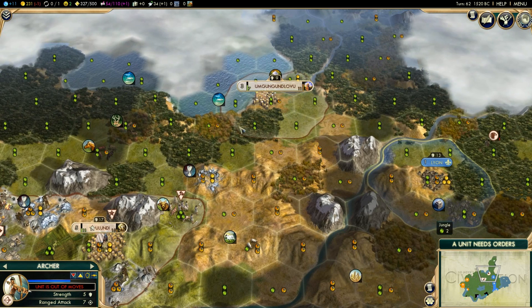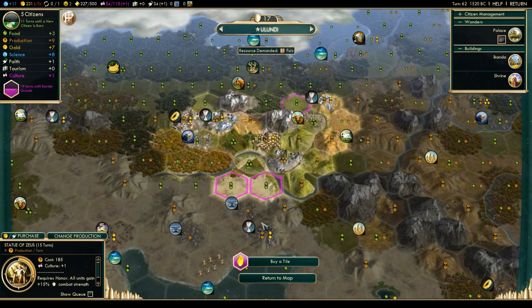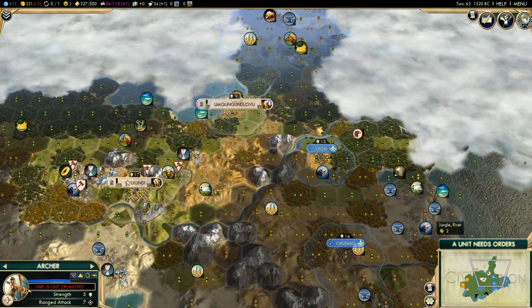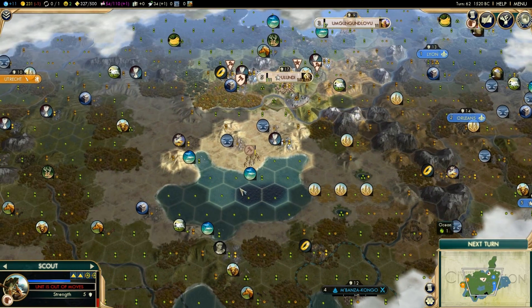I'll wait until I have a worker completely finished and move up to this tile and then start working on it. If this city's borders expand out to this tile then I can have this unit improve that, and I can also work it with Umgungundlovu. But for right now we're just going to explore with our highly damaged scout.